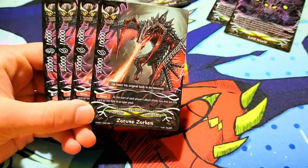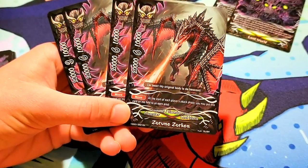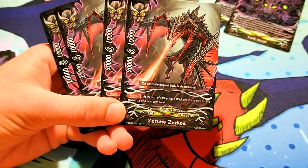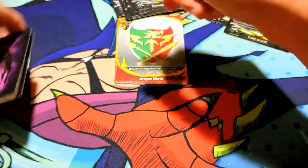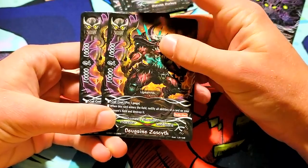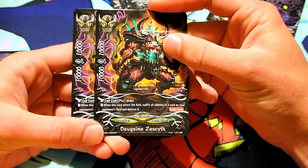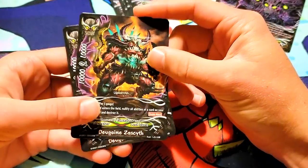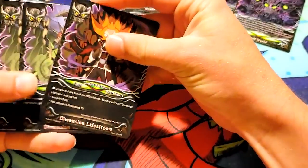Zorun Zorken. I'm loving the art though — it's super edgy. 20,000 power, 6 crit, 10k defense. It has move. They're all vanilla but they're just... oh look, one with 2 crit — how uncharacteristic. 10k, 10k, 2 crit. Pay 1 gauge — when this card enters the field, nullify all abilities of a card in your opponent's field and destroy it. And it also has double attack. That's really cool.